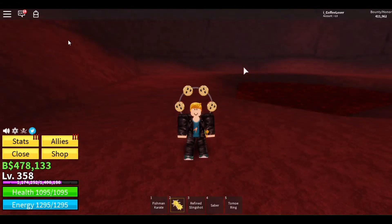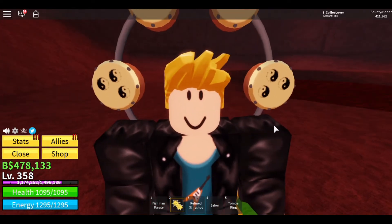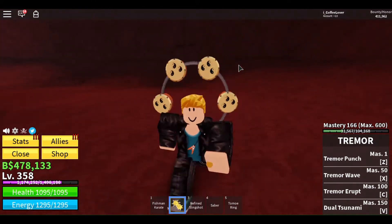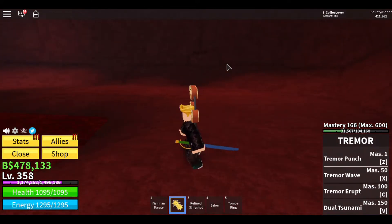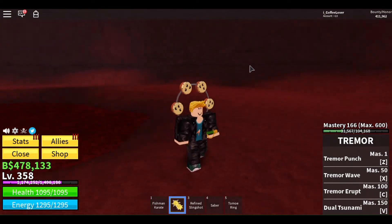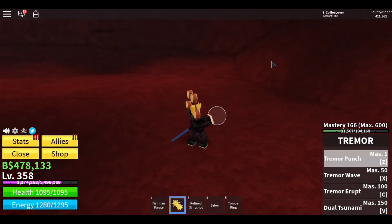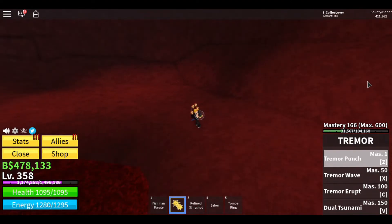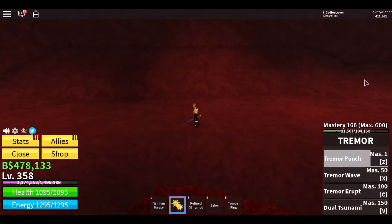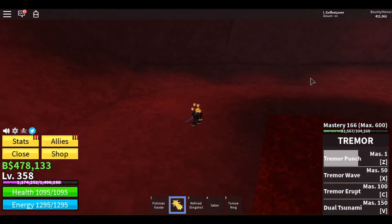Hey guys, it's MikaFexo coming at you with a Blox Fruits video. Today I'm going to showcase Tremor, also known as Gura Gura. I hope you enjoy this video. For the first move we have Tremor Punch — you can mute people with it. Tremor has a downside of high cooldowns, creating very tight spots in PvP.